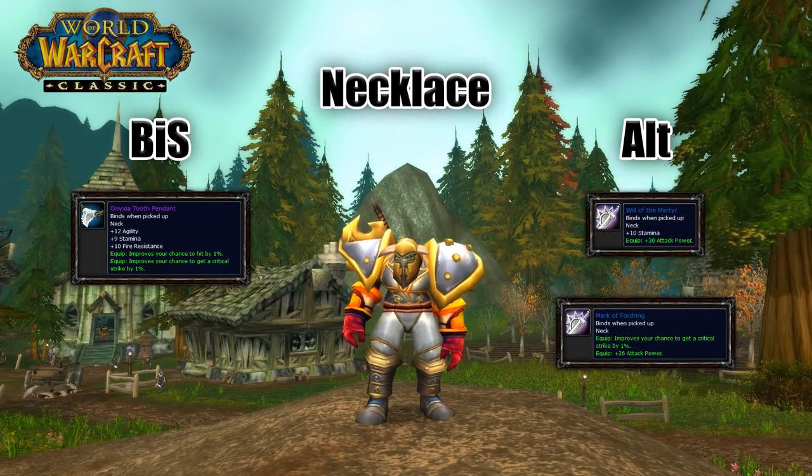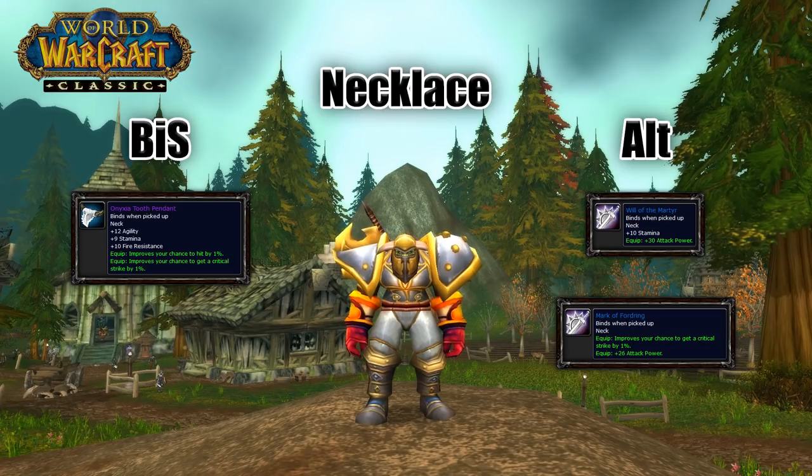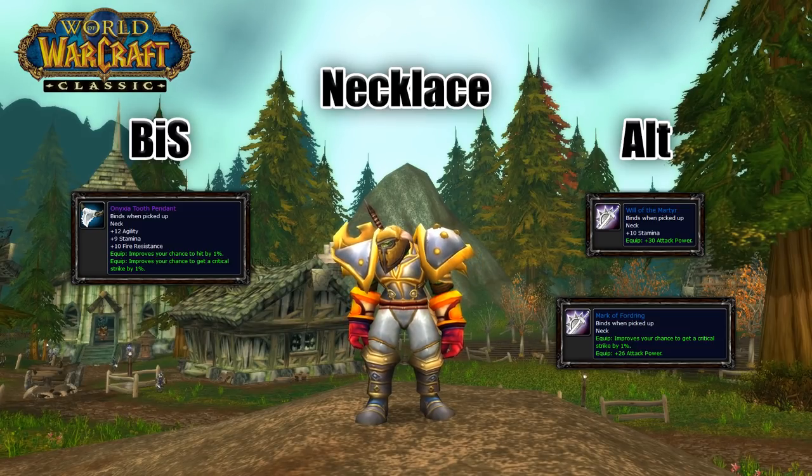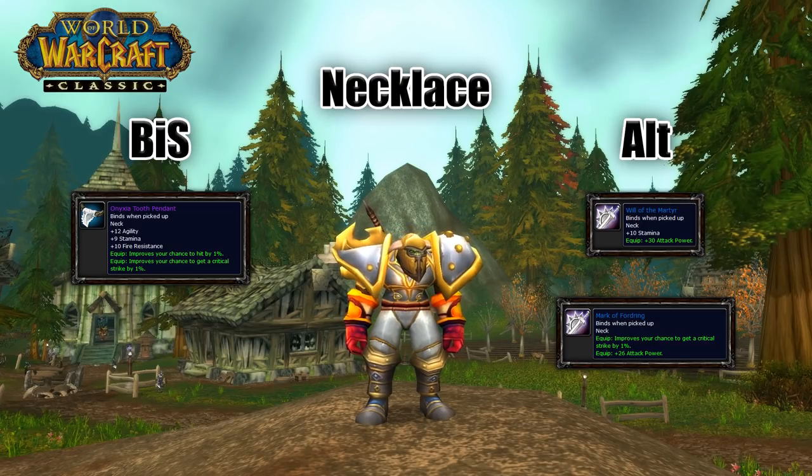Neckpiece is up next and we've got Onyxia Tooth Pendant. This one might be a little difficult to get as it comes from the Head of Onyxia quest, but nonetheless this would be your best option. Not far behind that with a good chunk of attack power would be Will of the Martyr, and another good option is Mark of Fordring.